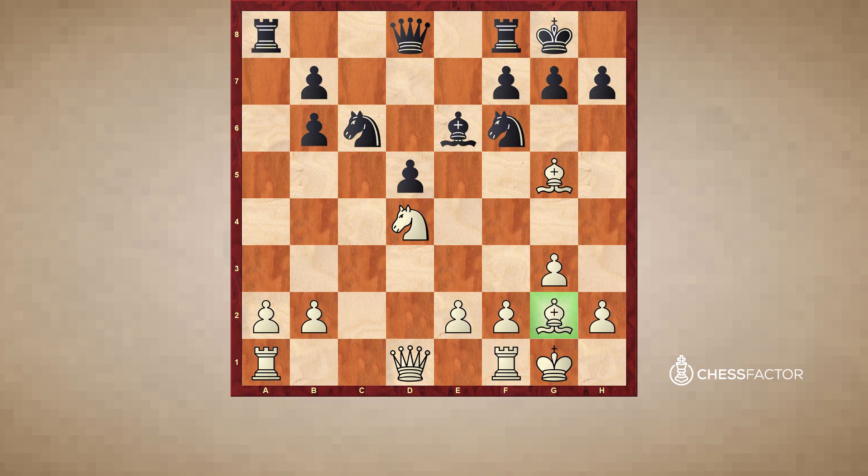A bishop on g2, on the other hand, is on its longest possible diagonal and can be a hugely influential piece. Therefore, we want knights that are either central or somewhat advanced. A knight on d4 can potentially jump to f5, which is generally a very nice square, or it can go to b5 on the queenside. So that's the first thing: centralization. But the second aspect, which is just as important, is stability. Notice this knight on d4 is quite a happy knight because it's pretty stable.